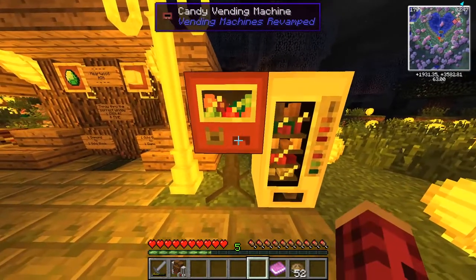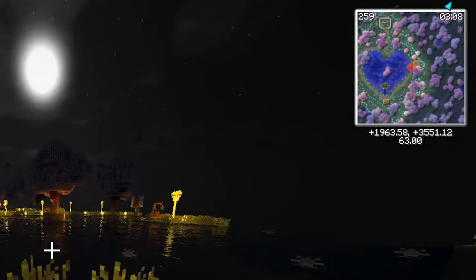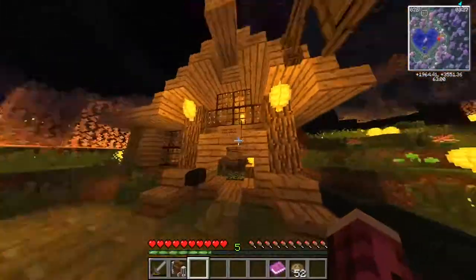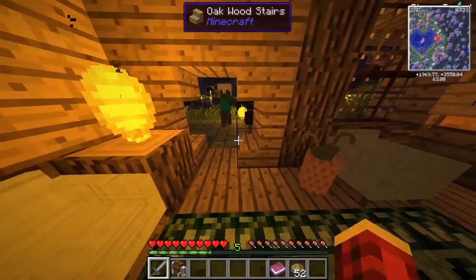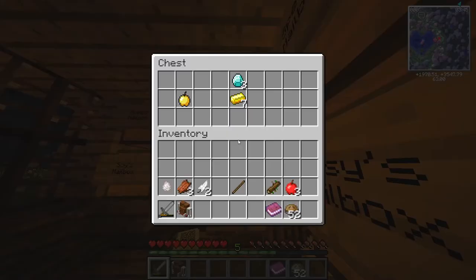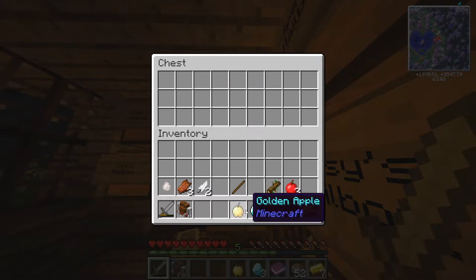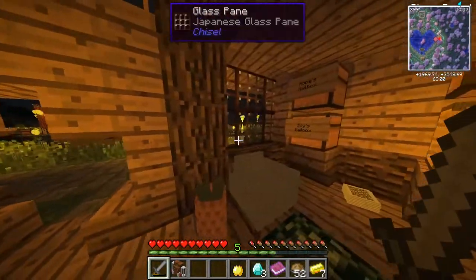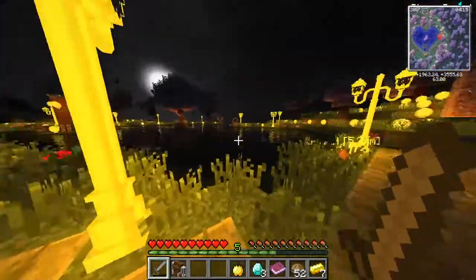There's an ATM here; there's no physical bank on this server. We also have some vending machines — to access these I think you need some coins which we can make later. If you guys can see on the mini-map, the spawn is shaped like a heart and it's so cute! Right here is the post office and everybody gets a mailbox, which is really cool. We're gonna open up our mailbox — ours is right here and we start off with some gold ingots and a golden apple.